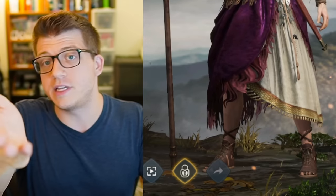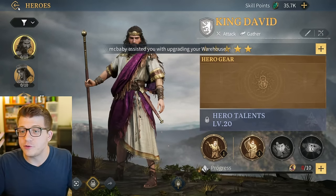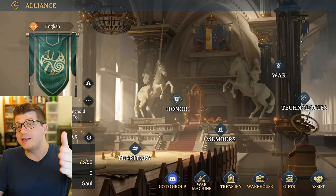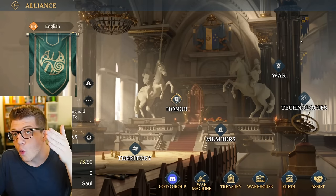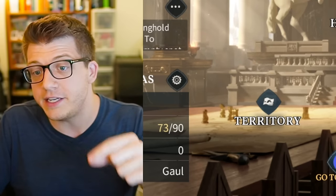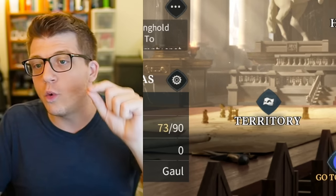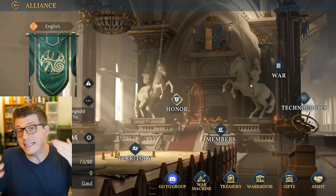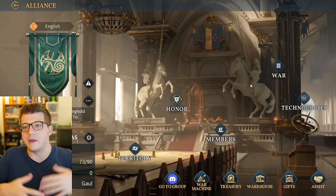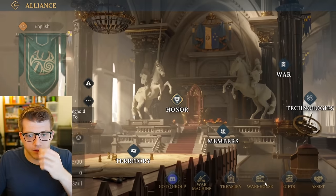We'll talk more about important heroes to invest in later, including King David. But before you can get King David you have to be in an alliance - let's talk about alliances quickly. Alliances are going to help you level up and progress way faster in Age of Empires Mobile - it is non-negotiable. The moment you gain the ability to join or create an alliance, you should absolutely do so, preferably one with lots of active members who speak your language.